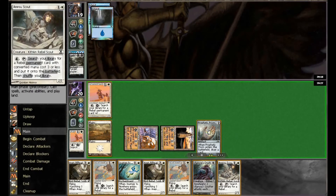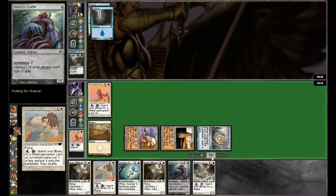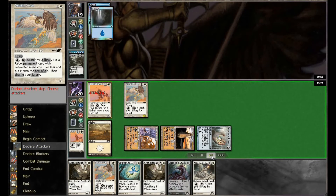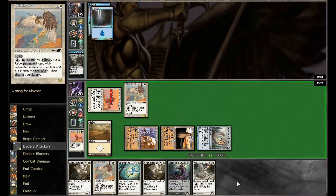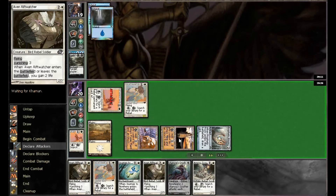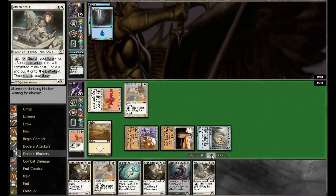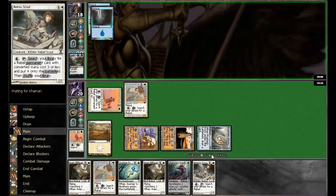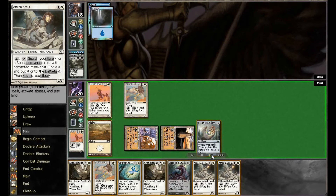Still no Tron pieces or Plains coming. Putting down Falcon again because I have duplicates, so if it gets countered I'm not terribly worried. Perhaps should have gone with the Scout for one additional damage, or the Rift Watcher for flying, faster damage, and life gain — something more likely to draw out a counter from our opponent, who has to discard again on another Verdict.